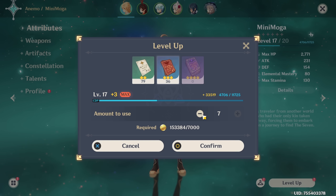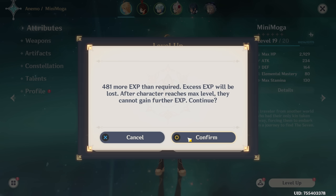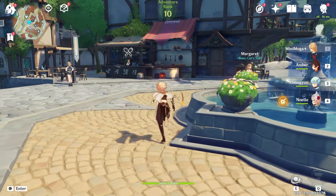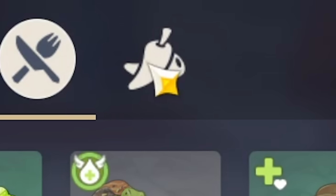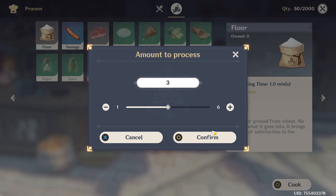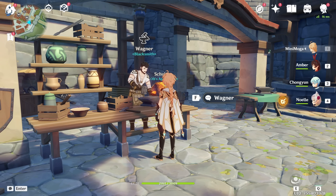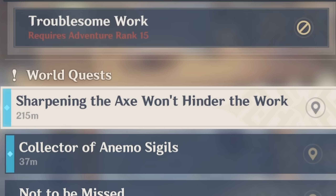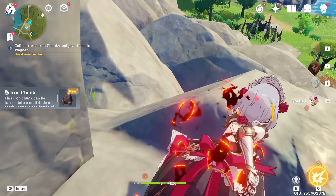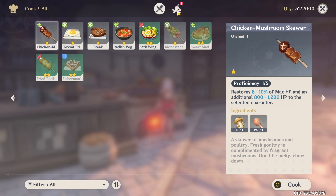We're going to get our Traveler to level 20 as well, as that is a different requirement. Try to be as efficient as possible — start with your big XP books and then when you get close to the level cap use smaller ones. Next we're going to process three ingredients, so we can go back to Mondstadt at the cooking station and head to that tab. Flour takes a very small amount of time and we have some wheat, so we can just do that. In the meantime let's go to the blacksmith and have him forge something for us. There is a quest you get from him which we haven't done yet, and having Noelle makes this a little bit easier. With that done we can ask him to make us one tiny little enhancement ore.